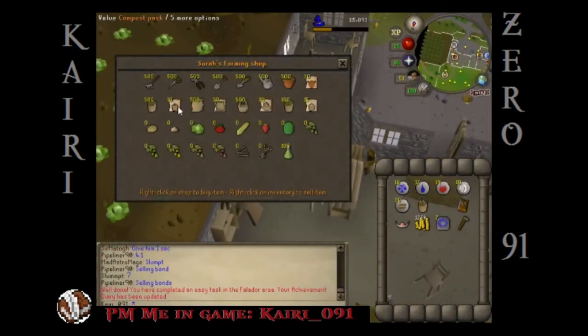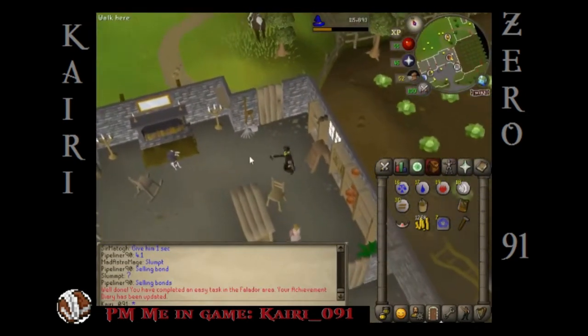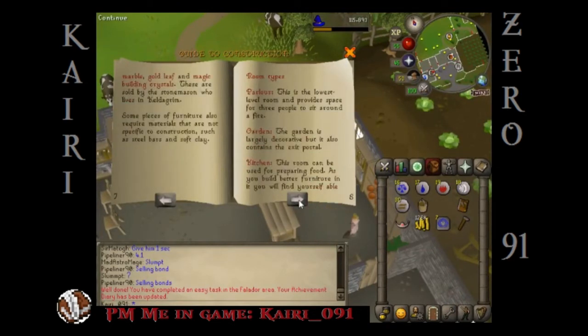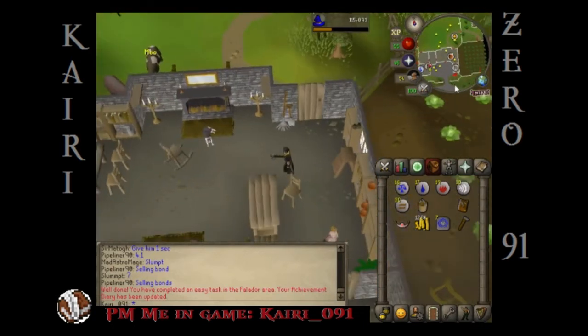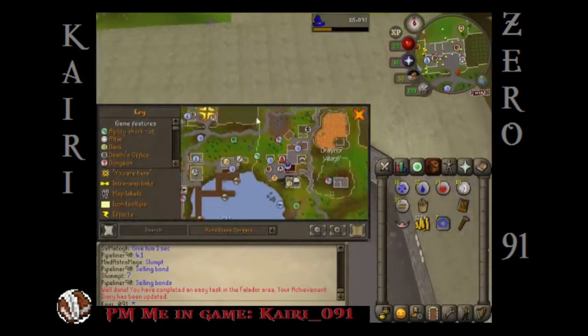Does she have a saw? No, of course not. I'm going to need a saw to do construction. I thought maybe she'd have it. While we're down here in this general area I'm going to go to the Port Sarim jail.